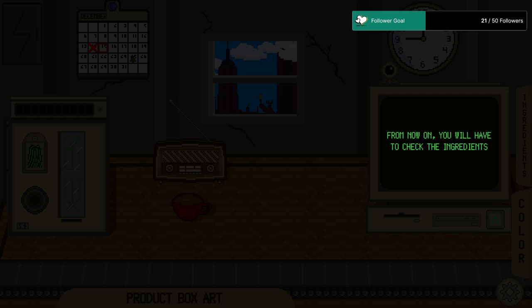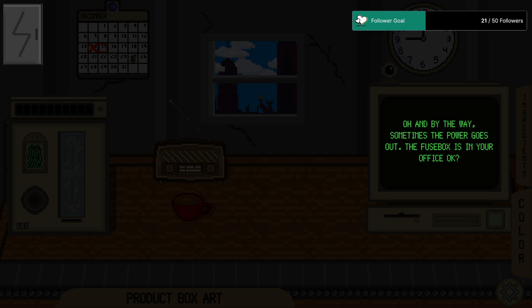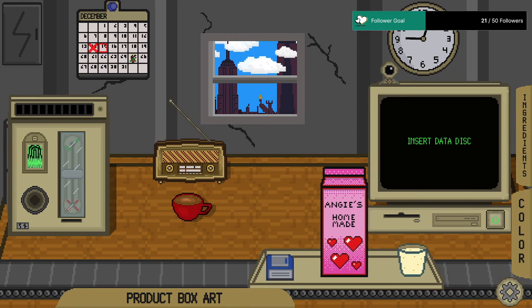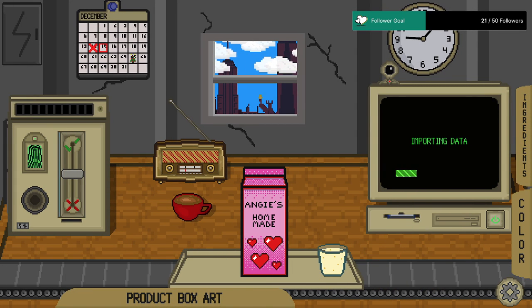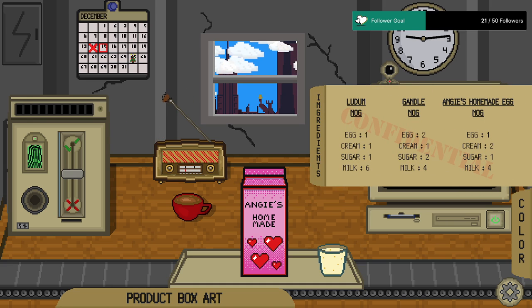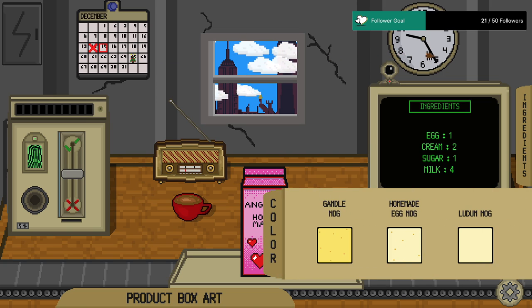'From now on you will have to check the ingredients. We will load the Nog data on our floppy disks — simply insert the floppy disk into the computer and results will display. And by the way, sometimes the power goes out; the fuse box is in your office.' Okay, so Angie's Homemade should be egg, cream, sugar, and milk — 1-2-1-4. Box art looks alright. Color's good.